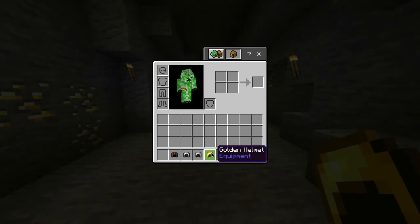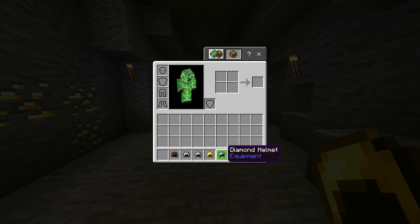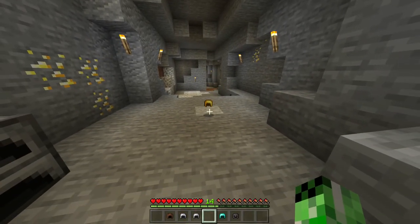Also in this game, alongside the golden helmet, you have a leather cap, a chain, iron, diamond, and netherite helmet — all of which have different durabilities. But for now, you have yourself a golden helmet.